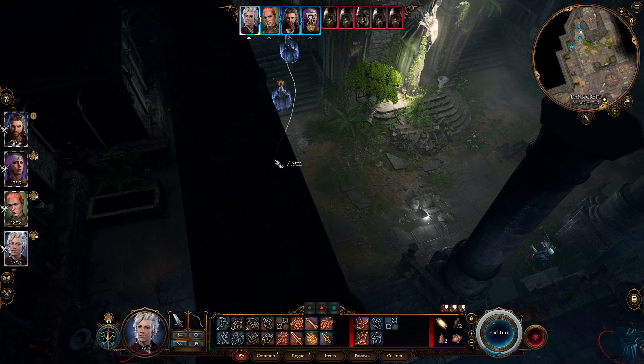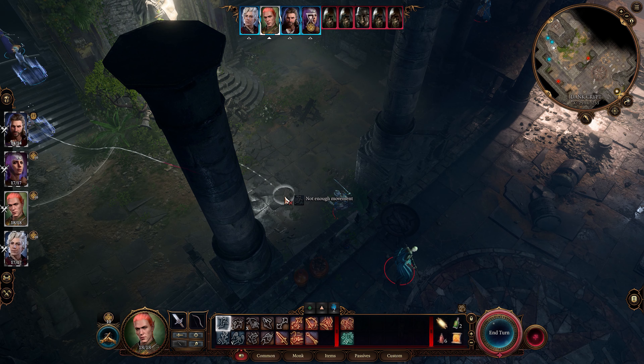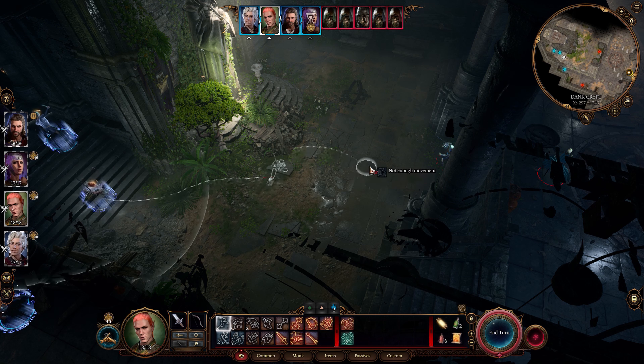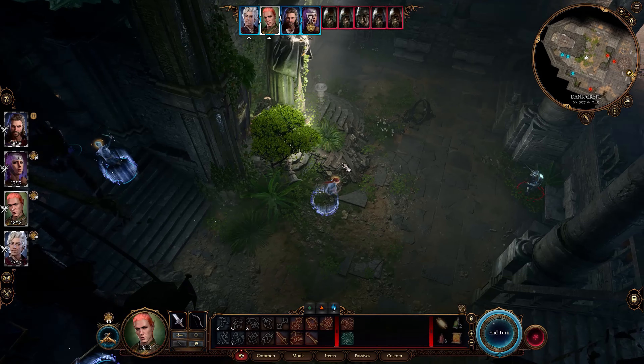Another thing to note: don't let your caster get hit, as it would require them to roll a constitution saving throw to maintain concentration on Bless. Failure cancels the spell. That is why casters should have a high constitution score for bonuses on their constitution saving throw. One good tip is to cast Sanctuary so that enemies cannot target the caster as long as they do not attack.